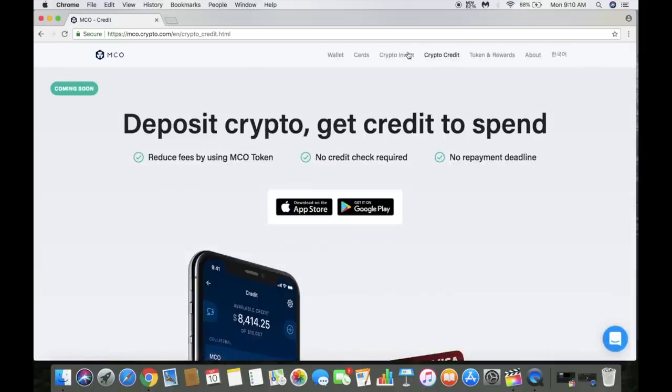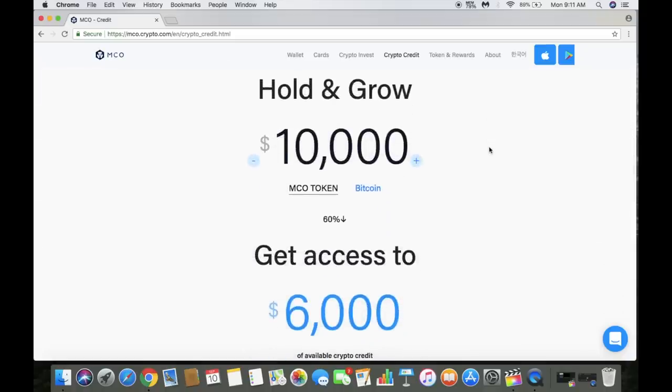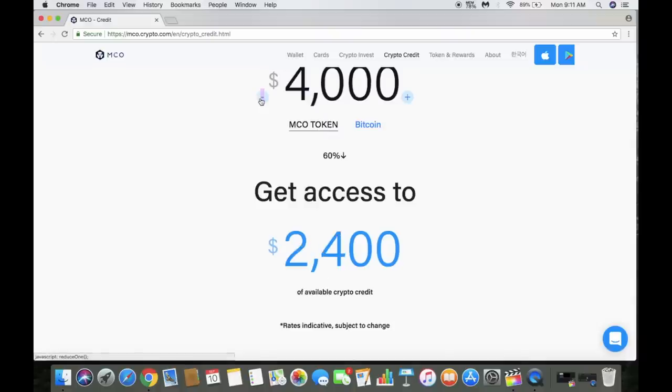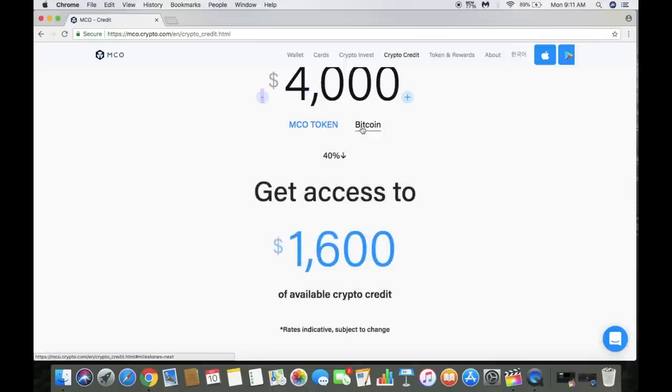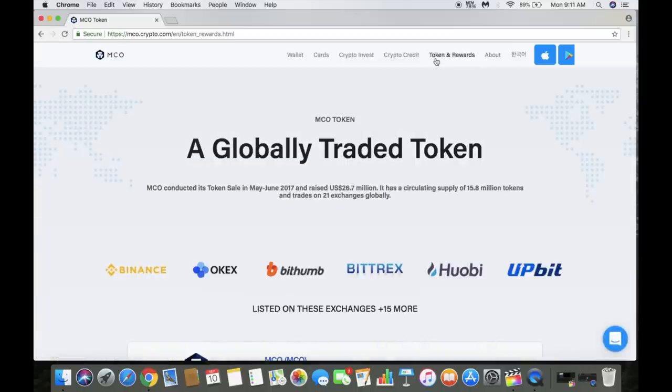Crypto credit is basically like getting a line of credit similar to a credit card, except you can reduce fees by using MCO token. There's no credit check required — great for those without the best credit — and no repayment deadline. The credit limit depends on how much MCO or bitcoin you're holding. Holding 10,000 bitcoin gets you $4,000 in crypto credit, but with MCO token you'd get $6,000, so it's better to hold MCO.